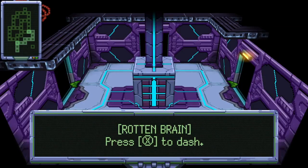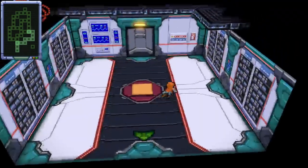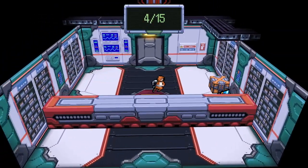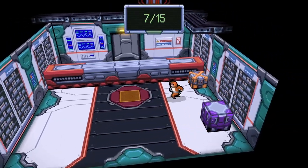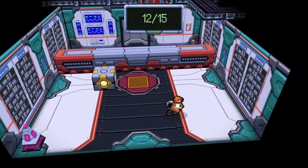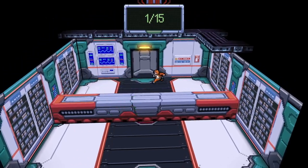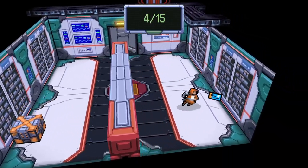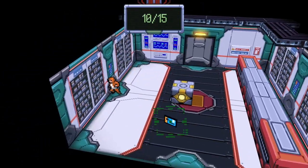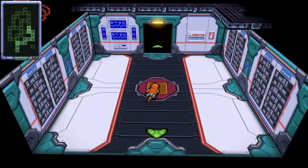Rotten brain upgrade — you can dash! Got another achievement: 50 points 'Acquired the Rotten Brain Upgrade.' Should I go up? I guess we have to go up to try to get out of here — we're trying to escape this spaceship. I haven't been using the B button dash really at all. A couple more — right at the last one, of course that would happen. It seems right when you get about five or six, more things start to join the fray.